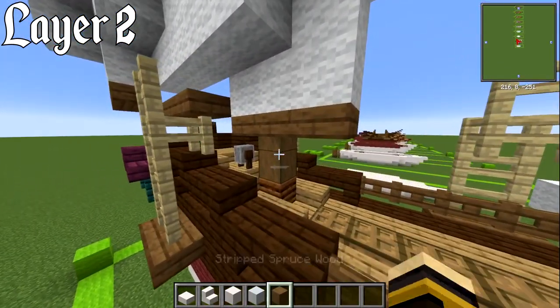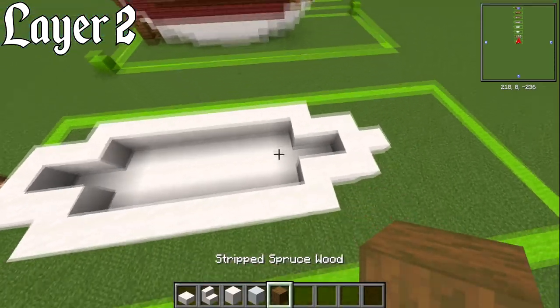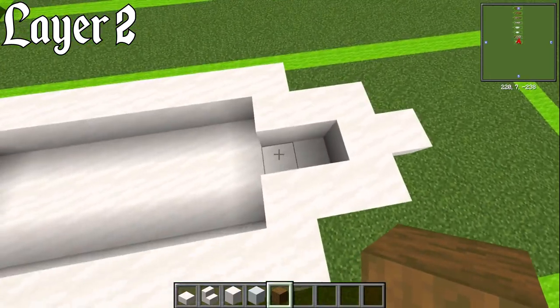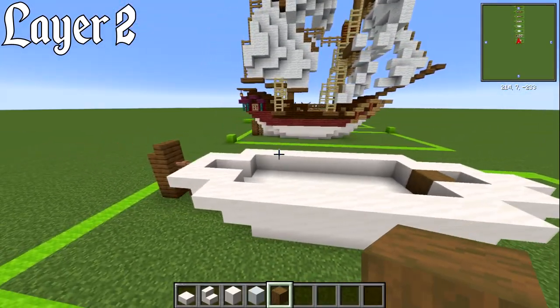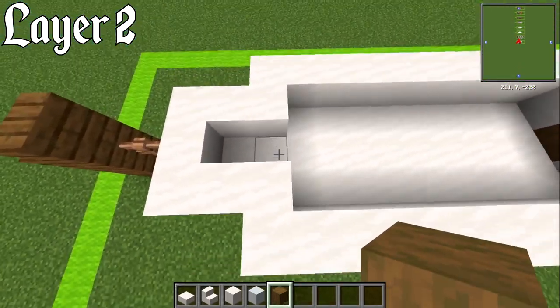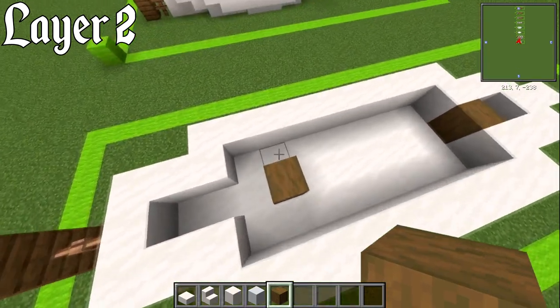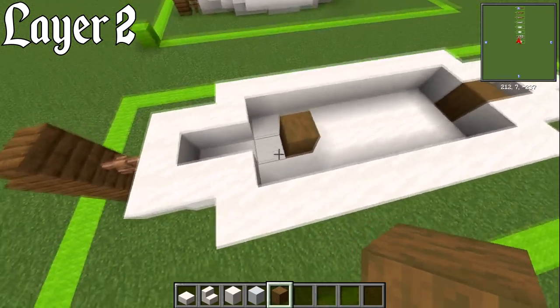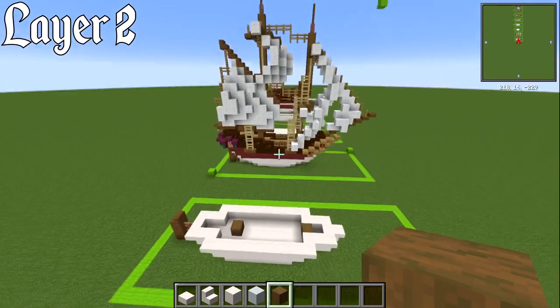Let's also very quickly grab yourself a stripped spruce wood. Right here is where you're going to have your first stripped spruce wood — that'll be the first of the two masts. At the back, go forwards by one and that's where your mast is going to be, so you end up with a really small space to walk around, but that's absolutely fine.